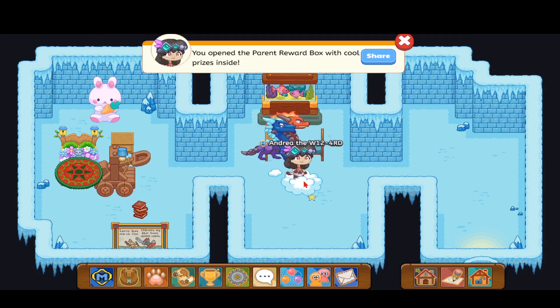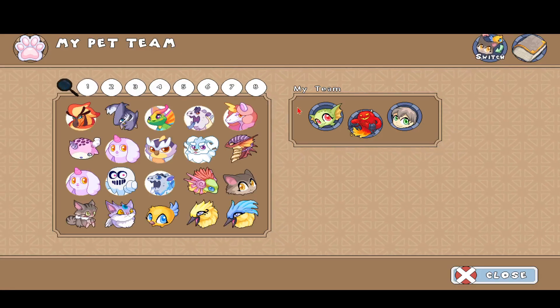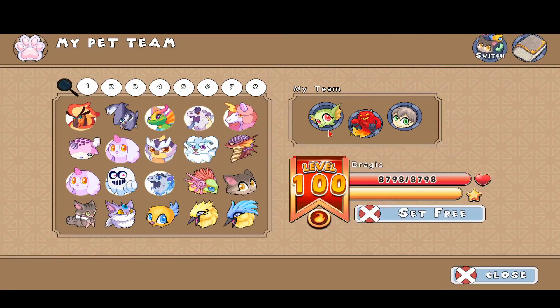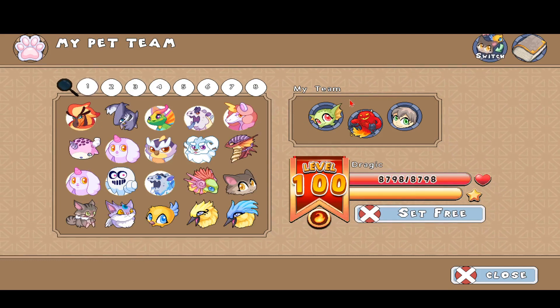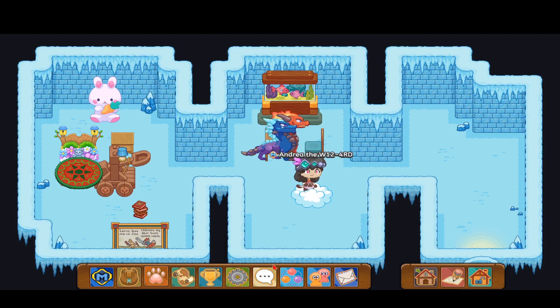Hello everybody, it is Prodigy Quill again, and in this Prodigy video we're going to do some arena battles with the awesome fire pet called Dragic. At level 100, Dragic has 8,798 health, and he looks like this small monster-looking thing. You can get him as an academy pet, or you can catch him in Bonfire Spire.